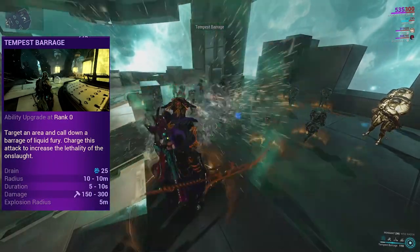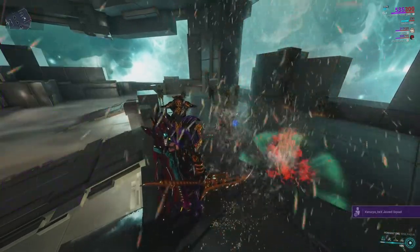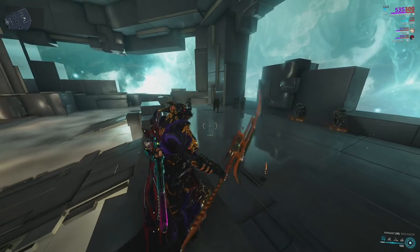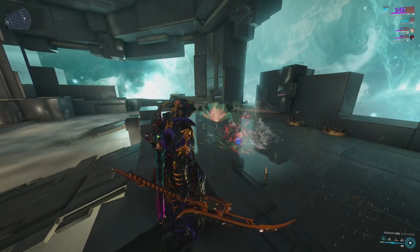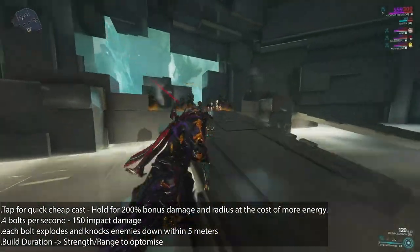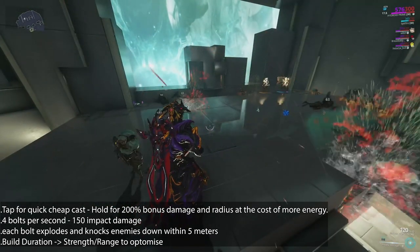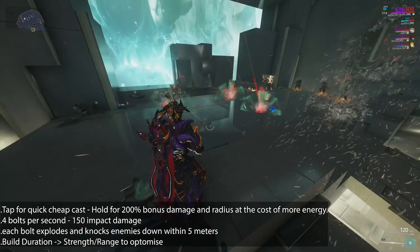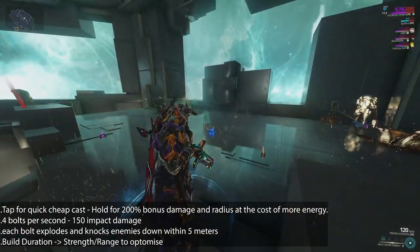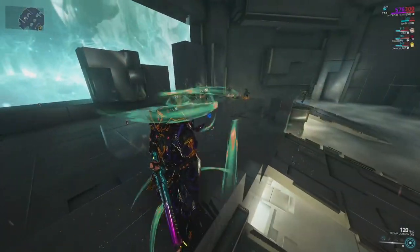Hydroid's first ability is Tempest Barrage — it turns Hydroid into a weatherman, barraging an area with high-impact rain in a 10-meter radius for five seconds. For each second it's active, four water missiles land dealing 150 impact damage and knocking down enemies within five meters of the explosive radius. This ability can be charged by holding the button to deal an additional 200% bonus damage at max charge, also increasing its duration, but at the cost of twice as much energy.